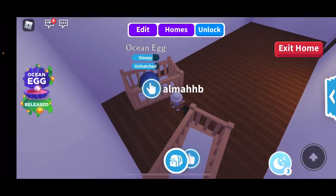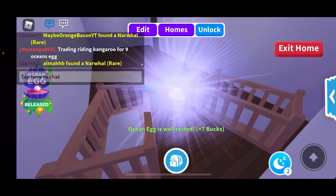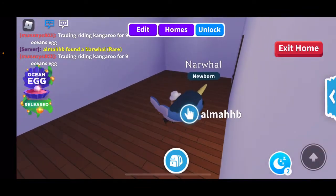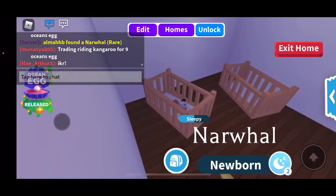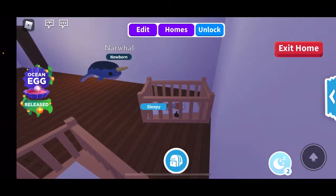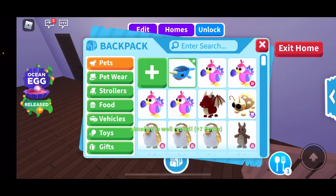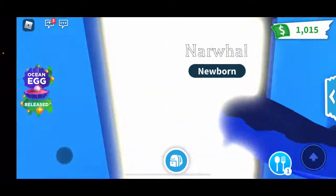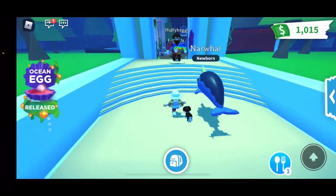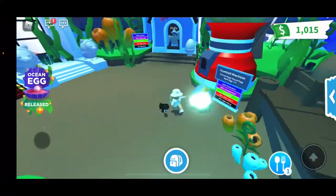Ocean egg, I'm putting you to sleep. It's almost here - and we got it! Oh my gosh, we got a narwhal! It's so big - I did not think it would be that big. We got it! It's definitely better than a common. We didn't get a legendary, but I'm still really grateful. I do have enough for another egg, so hopefully we can get legendary with that one.